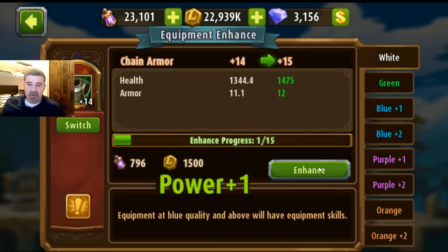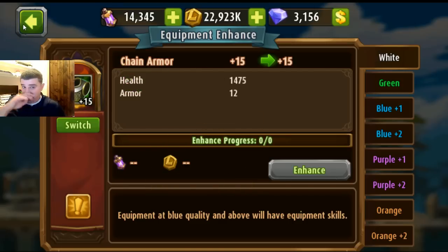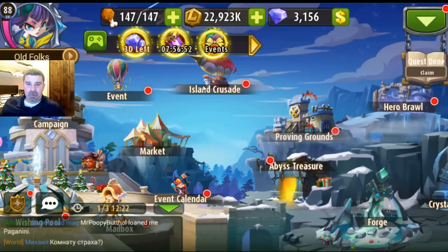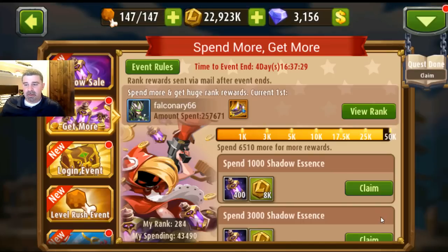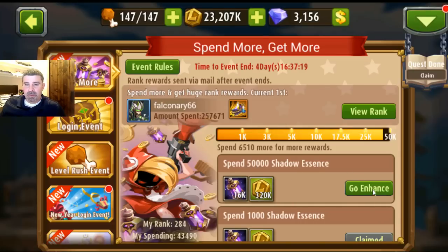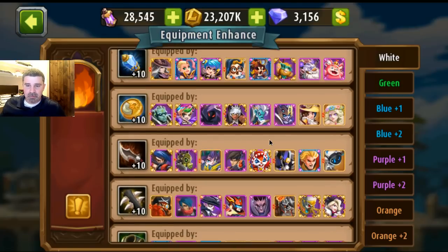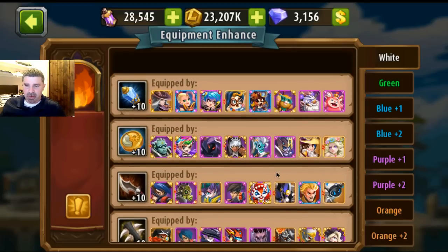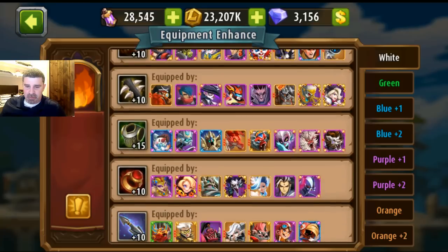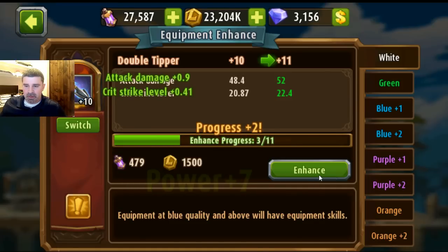I'm going to come out ahead price-wise and point-wise compared to the other. I finish this up and I'm done — I've gained an extra 575 health for a lot less than if I'd done the other. I haven't hit my 50,000 yet, so I still need to finish this up. If you're really concerned about who to upgrade, find the characters you use the most and go from there. Let's get this up to 11 real quick.